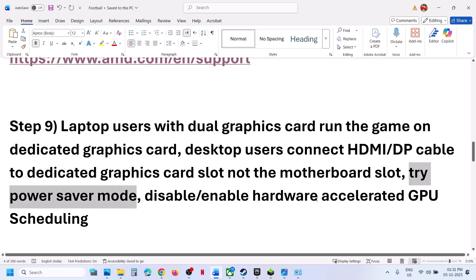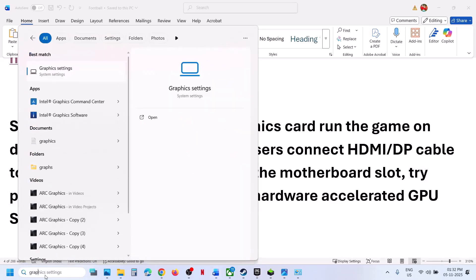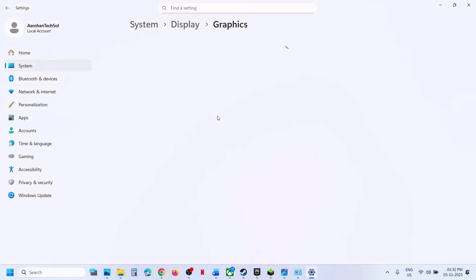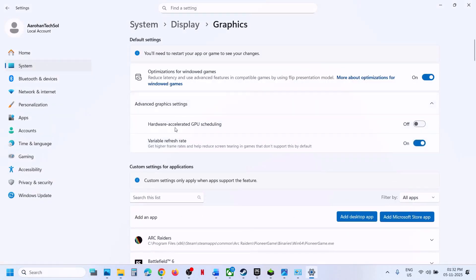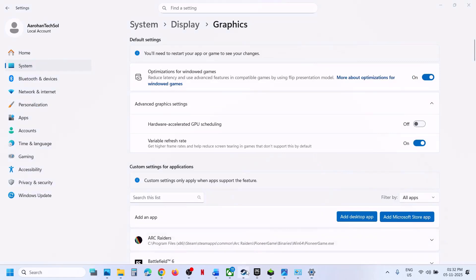The next step is to disable or enable Hardware Accelerated GPU Scheduling. Type 'graphics settings' in the Windows search box, click on Graphics Settings, then click on Advanced Graphics Settings. You will see the Hardware Accelerated GPU Scheduling option. If it is off, turn it on and relaunch the game to check. If it is already on, turn it off and relaunch the game to check.